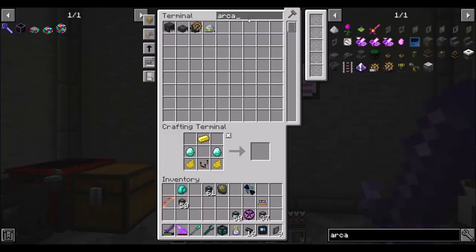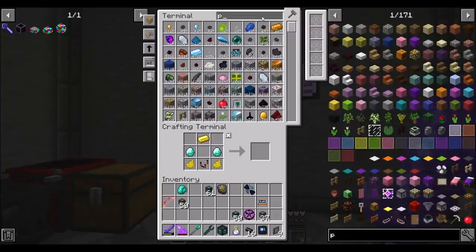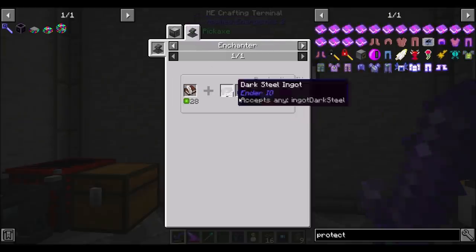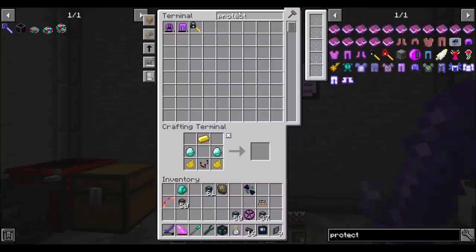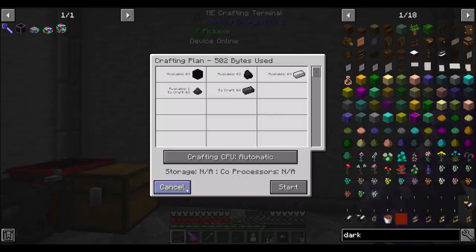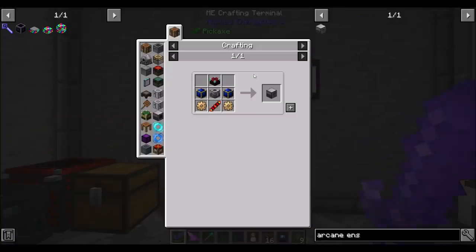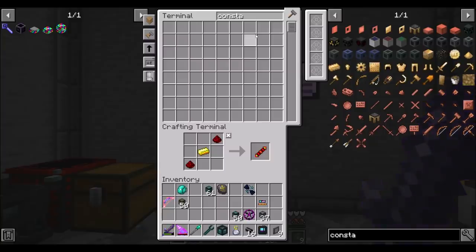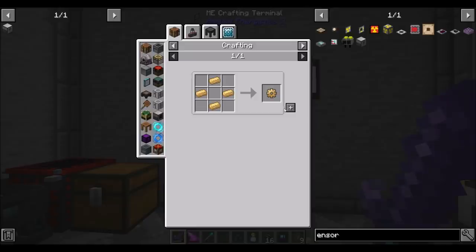We could do the arcane ensorcelator. I'm just curious what a level one looks like — let's compare how this enchanter works. If I got like protection one, that would be an iron ingot and a little bit of essence of knowledge, which is easy to get for us. If we want to do a protection enchanter, we need some dark steel. That's a lot of dark steel. Let's just do the arcane ensorcelator and see. I need two Constantin gears — did I never teach you Constantin gears? Let's add ensorcelator to the list of things that we want. Is it nickel and copper? It is copper and nickel.